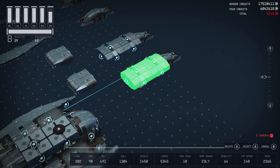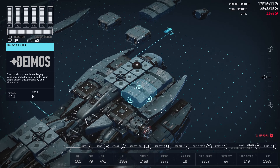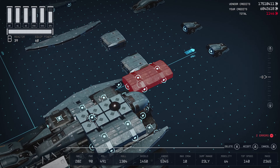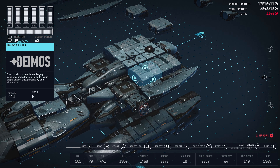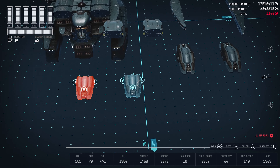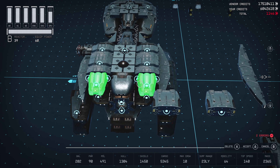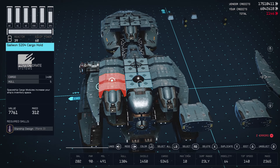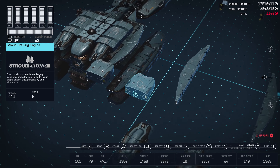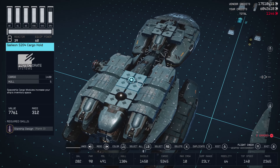Two Deimos hulls — grab those, put them next to the cargo here. Another two Deimos hulls, put them on the other side of the cargo. Now Nova Cowling 1L top aft for a count of two, attached to the back of the two rear Deimos hulls. Stroud braking engines get attached to the front Deimos hulls.